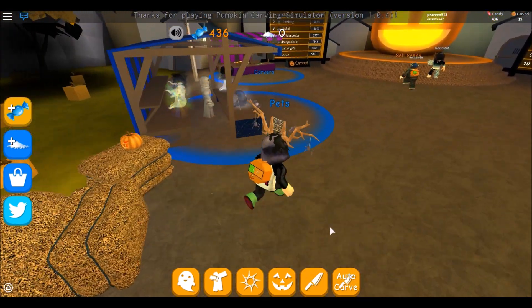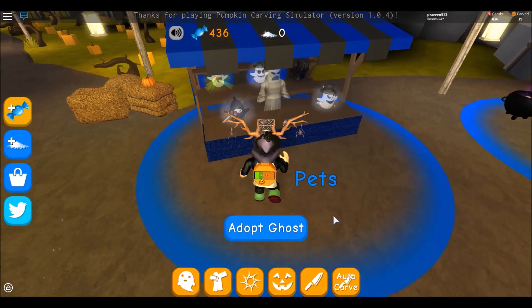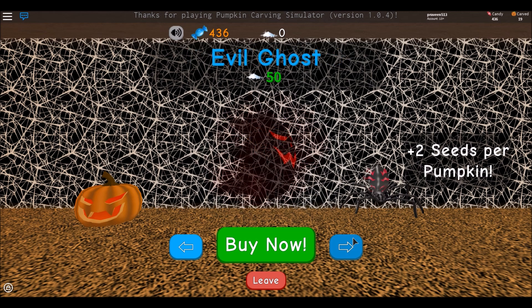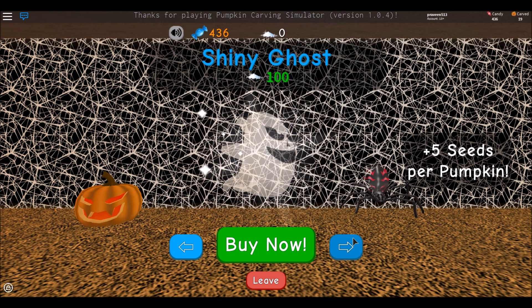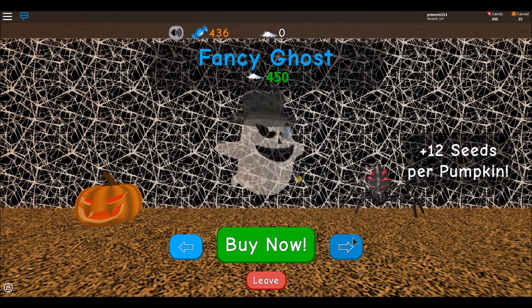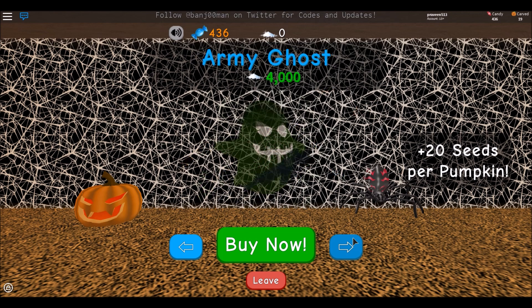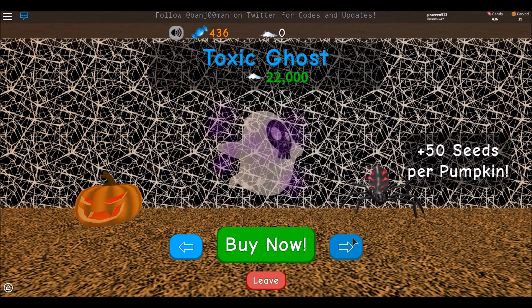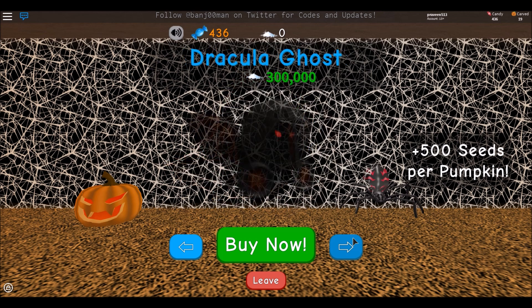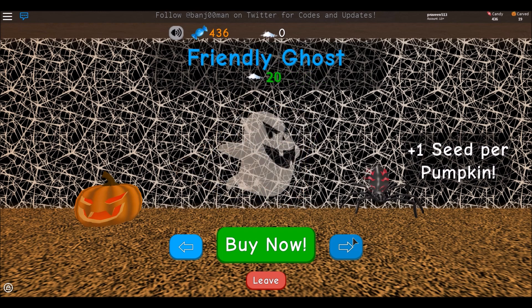There is a new update in the game — new pets are being added. You can see we got some nice pets over here: Evil Ghost, that's nice. These pets look awesome. This one looks like a Gengar — cool ghost! There are ghost pets: Party Ghost, Army Ghost, Ninja Ghost. Wow, look at that one! We also got Dominos. There are lots of awesome pets in the game.